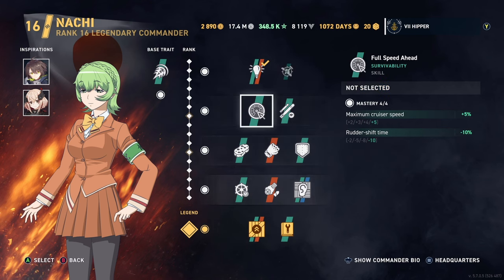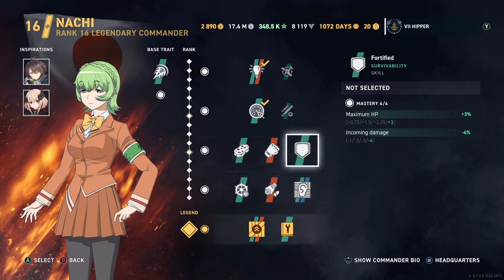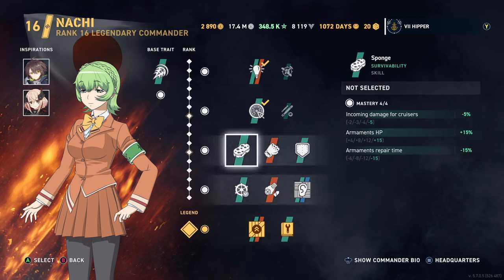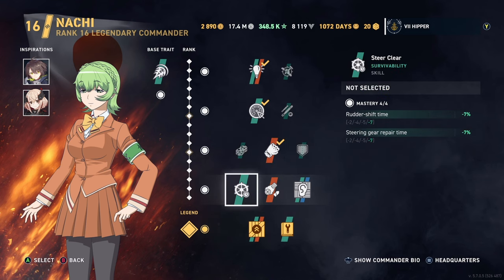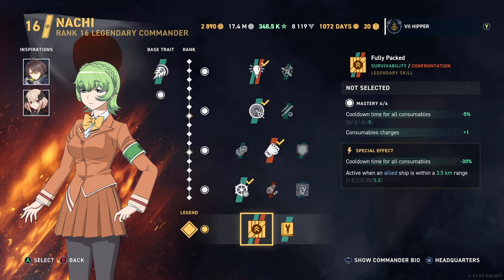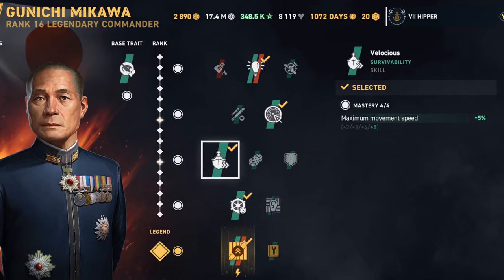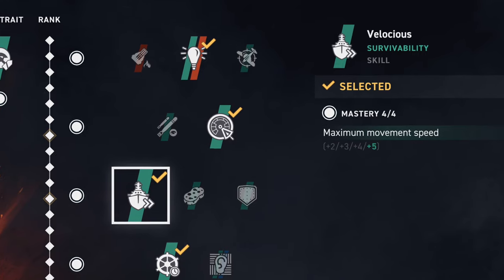The perks I'm going to choose are Genius, Full Speed Ahead, and then you lose out on Velocius in this line. You do get 2% back using the base trait, so it's not really that much of a problem. I end up choosing Deadly Assault and then Steer Clear as usual in the fourth line, and Fully Packed. You'll lose about a knot of speed because you don't have the Velocius skill that Mikawa has, but it doesn't matter that much because the rudder is more important.